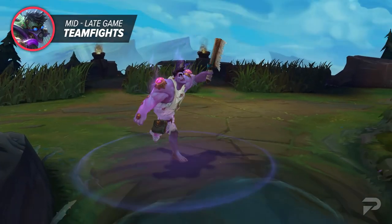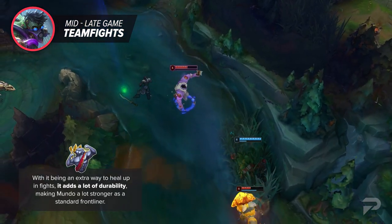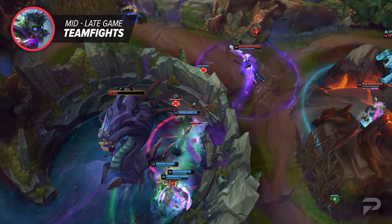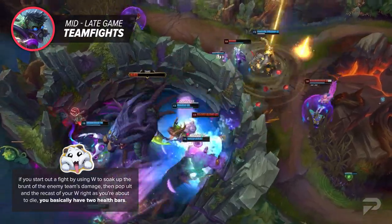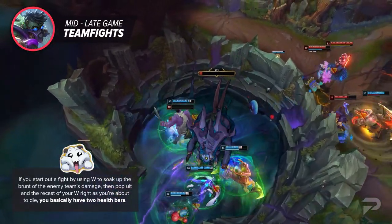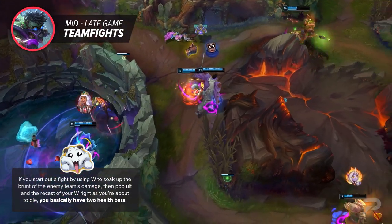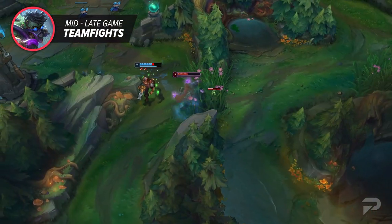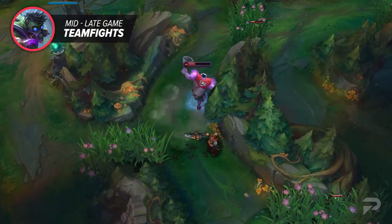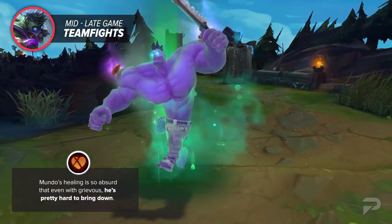Old Mundo struggled in slower-paced front-to-back fights because as soon as his ult was out, he was just a big punching bag. But again, we'll refer back to the new W — this ability is just the crux of this VGU. With it being an extra way to heal up in fights, it adds a lot of durability, making Mundo a lot stronger as a standard frontliner. By late-game teamfights, the cooldown will be at or under 10 seconds, so if you start a fight by using W to soak up the brunt of the enemy team's damage, then pop ult and the recast of your W right as you're about to die, you basically have two health bars. With Grievous Wounds being much easier to itemize now, you may think a tank solely reliant on healing just wouldn't be effective, but you'd be wrong — Mundo's healing is so absurd that even with Grievous, he's pretty hard to bring down.